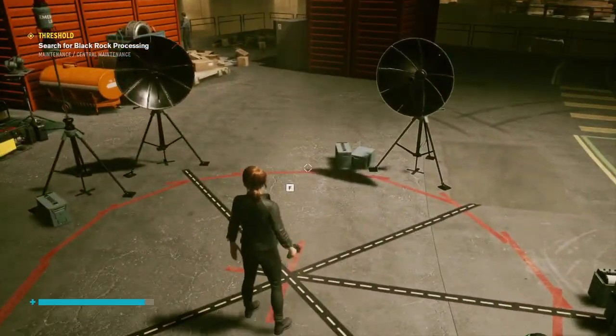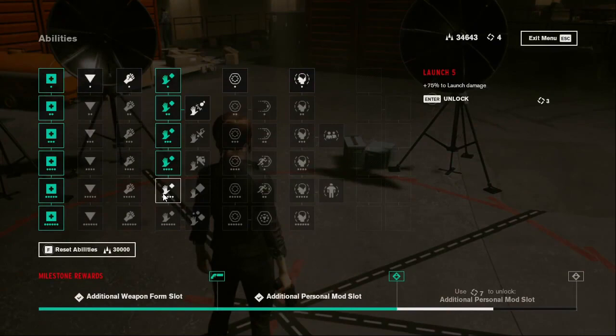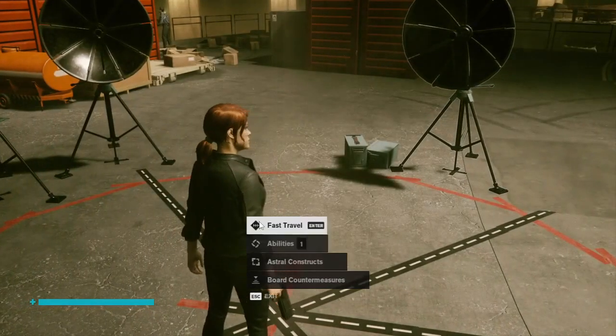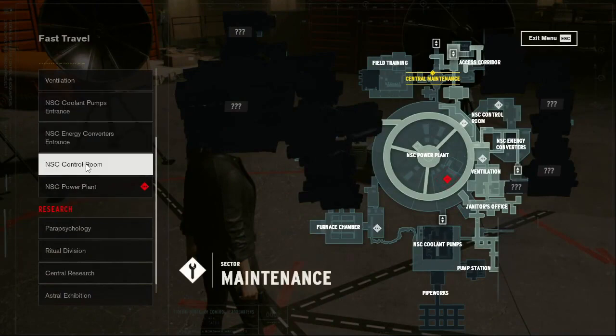All right, here we are — we've made it back to a fast travel point and we do have some ability points, so I think we can upgrade our launch yet again and get some more damage on that. Really nice. I'm going for the approach of focusing on specific abilities — the ones I use the most — getting them really strong, and then diversifying instead of trying to spread myself too thinly.